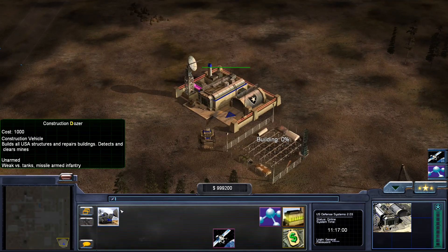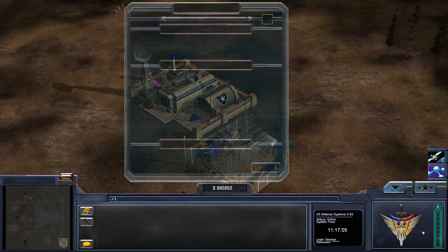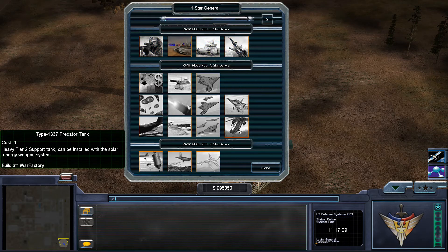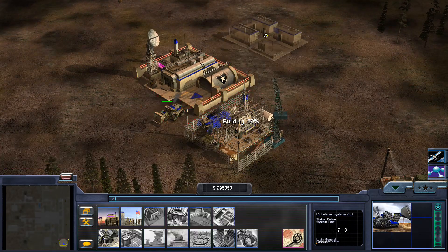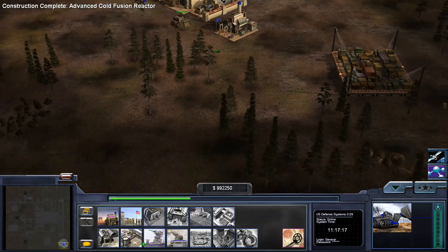Let's get advanced cold fusion reactors. I'm liking what they've done with the command centre — all the different command centres. Archimedes tank, or predator tank — I think I'll get the predator tank. Let's get barracks, let's get all that good stuff, a lot of dozers, let's get the supply centre out quickly.